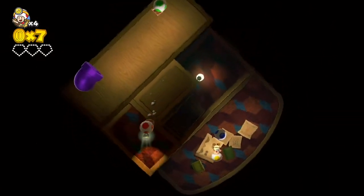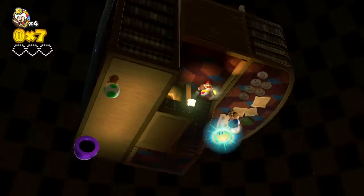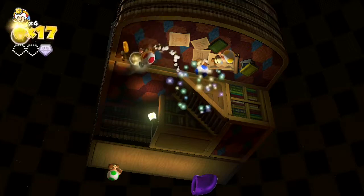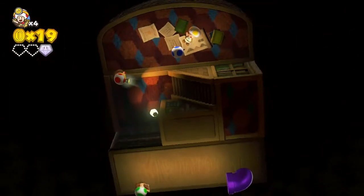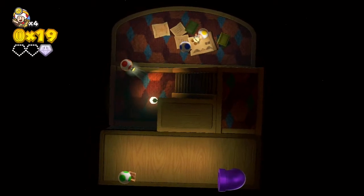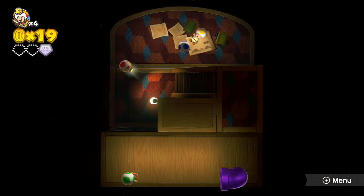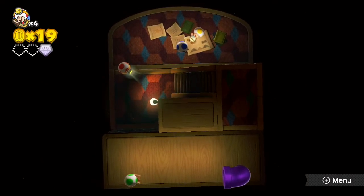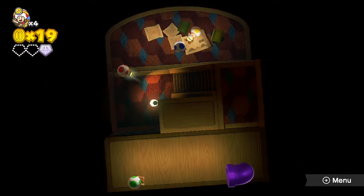But for now we have a little bit of a haunted level. This is not easy to control with the camera, because it's kind of all backwards — we're kind of on the ceiling right now. I'm double-checking the secret objective. The secret objective of this level is to collect the gold mushroom.